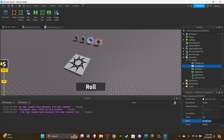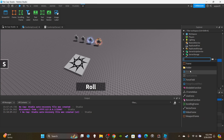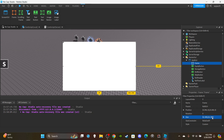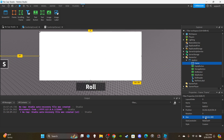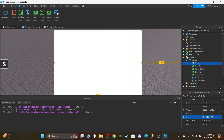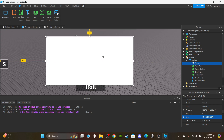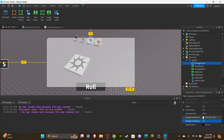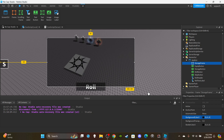Rename the button to 'Storage Button'. Then we're going to insert a frame into the roller UI — drag it to the middle. I'm going to make it around 600 by 300. This will be our storage frame, parented to the roll UI. We want background transparency set to half and a black background.